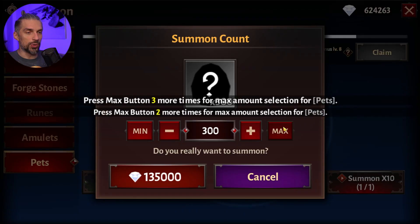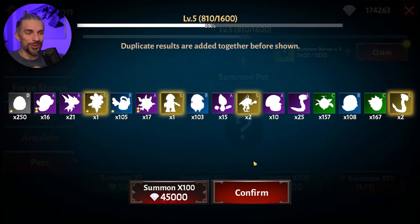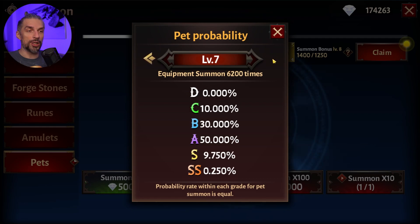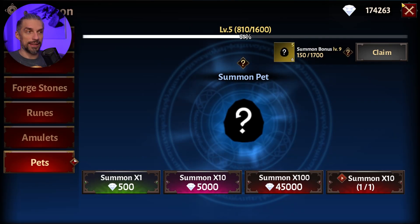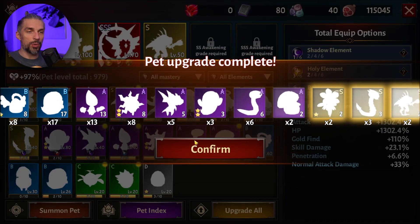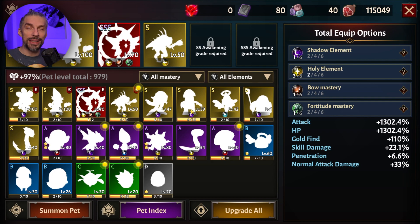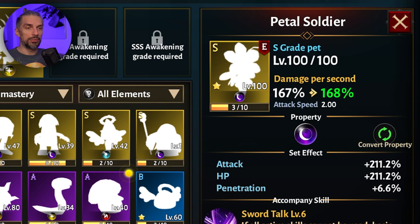Let's spend 1000 diamonds on pets and see what we get. The pets have their own pet probability, so as you summon higher tiers you get higher chances of getting better pets. Let's upgrade them all and see if we get an SS — we don't. We still need to summon more pets. Don't worry about their element and skill at this point; you just want those stats from the set effect.